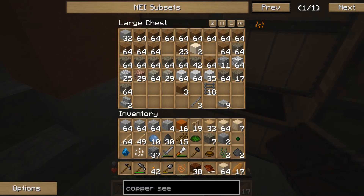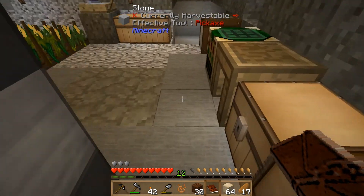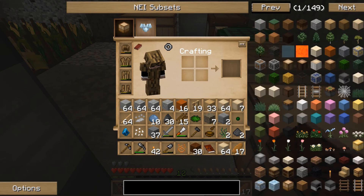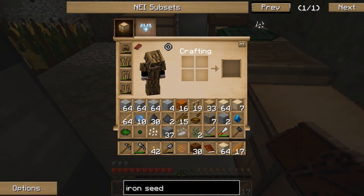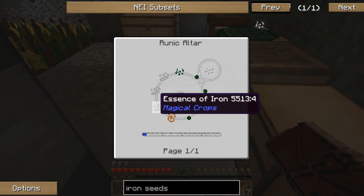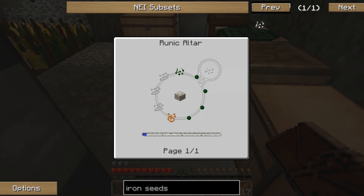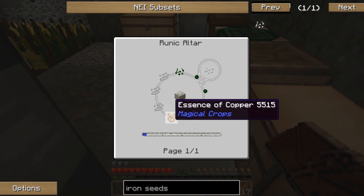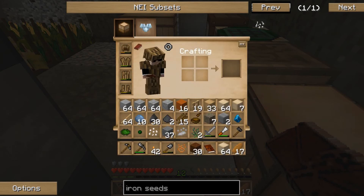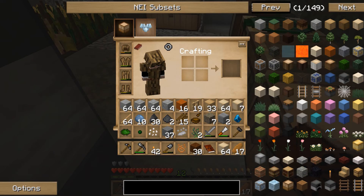Inventory was full, so let's ditch something and grab our essence of iron. For the iron seeds we need two essences of iron, one essence of copper, more weak essence, and some essence seeds — then that gives us our iron seeds. The question is how we get further amounts of these essences. Let's have a look at that.